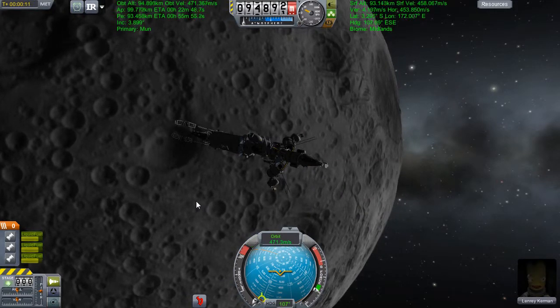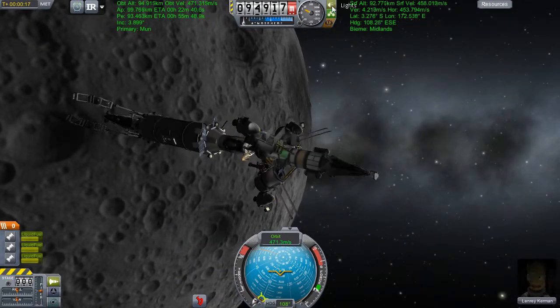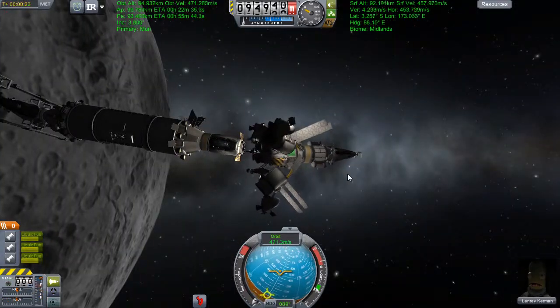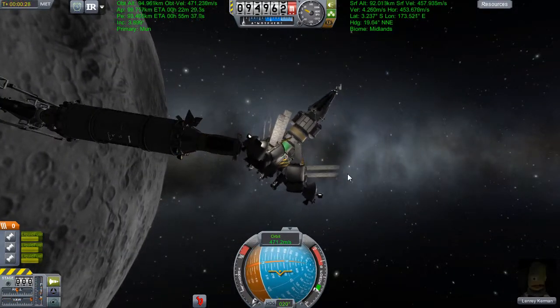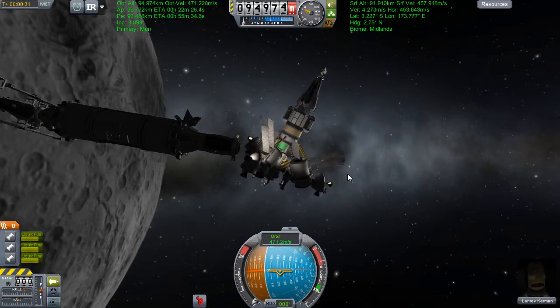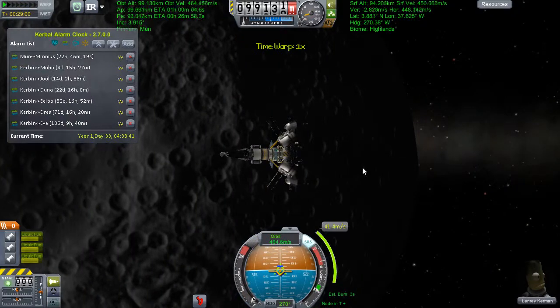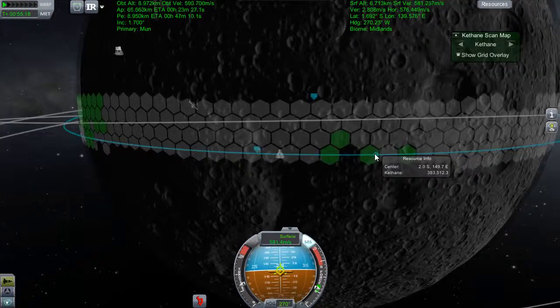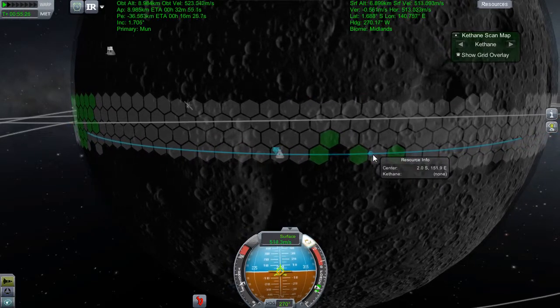But first, we've got nearly a day until that Minmus transfer comes up, so Lenry's like, I know what I can do — let's get down to the surface of the moon and do another Keithane run. We just happen to be passing over a three-tire-wide patch of Keithane, which means we need to get to the other side of the planet to perform a tiny de-orbiting burn so we can skim the surface of the moon. So we're de-orbiting now as quick as we can.